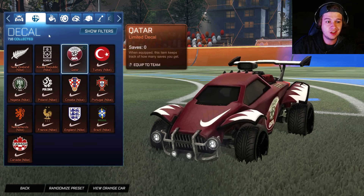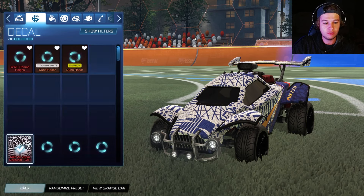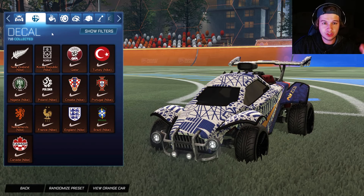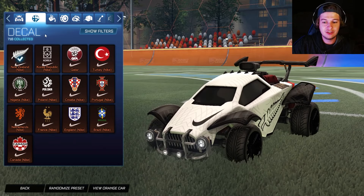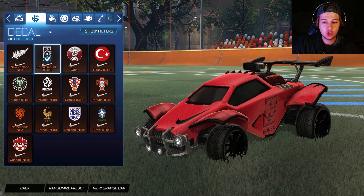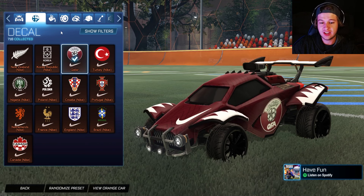Now we are going to do the Nike Federation pack. All of these ones — Nike Federation decals. We're just going to go in order from top to bottom, pass or smash, you guys know the rules. New Zealand — smash, 100% smash. Korea Republic — pass.